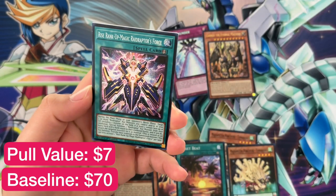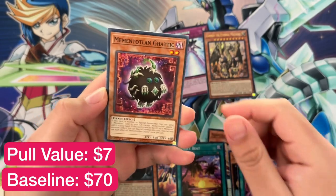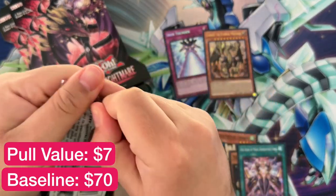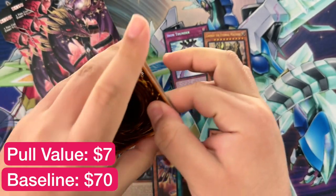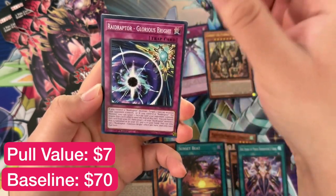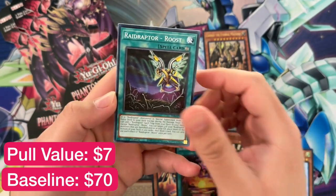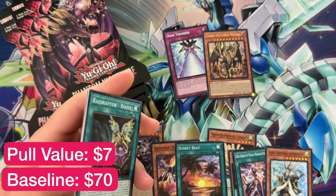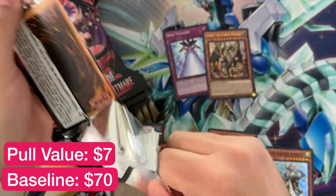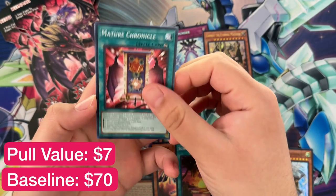Rise Rank-Up-Magic Raid Raptor Force — weird name. We got about six more blisters so I think we can do at least two more good pulls, we'll see. Mature Chronicle, Glorious Bright, and Voiceless Voice — Voiceless Voice was topping in the OCG. I saw an ultra rare Voiceless Voice on the market with very little listings at about ten dollars, so I might actually scoop up a copy because the price might go up. It's a very good card generically for ritual decks.